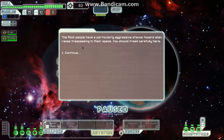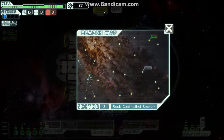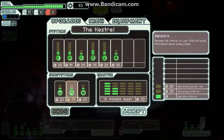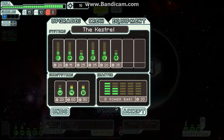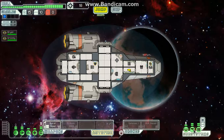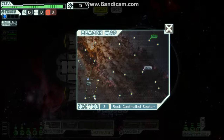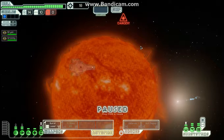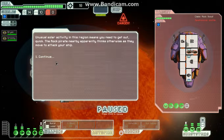People here have a particularly aggressive stance towards alien races trespassing in their space — we should tread carefully. There's our quest marker. Before we continue, let's upgrade our sensors and our doors. Subsystems do not require reactor power, which is brilliant. Sensors are useful, especially when dealing with rock people, because you can get some interesting additional comments if you've got good sensors.